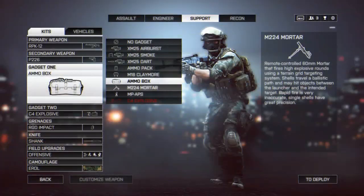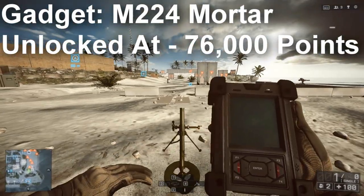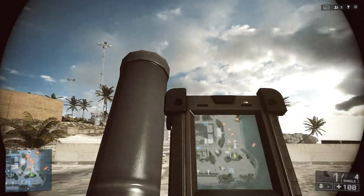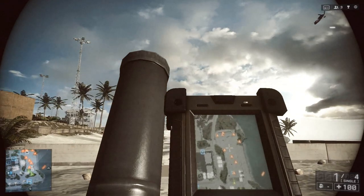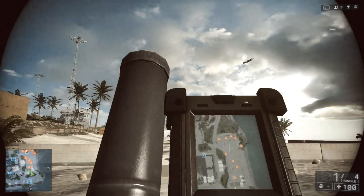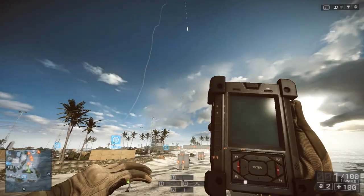One of the final gadgets for the support class is the mortar, returning from Battlefield 3 but changed significantly. It's no longer a stationary gadget where you're stuck in one position. In BF4, you deploy it remotely — set it up, move to a safer location, then use your remote to operate it. For example, on Zavod Conquest you can deploy it back at your flag and rain fire down on snipers sitting on rooftops.